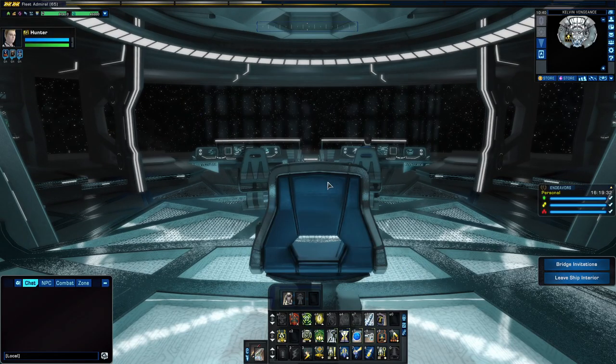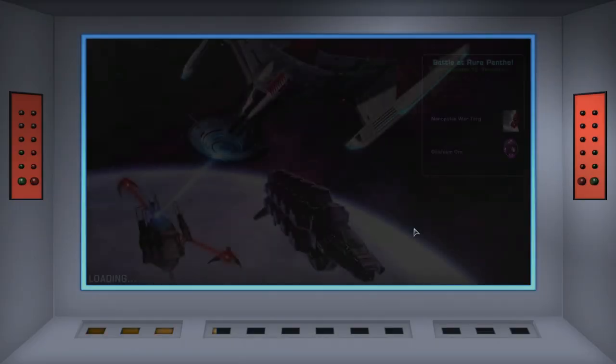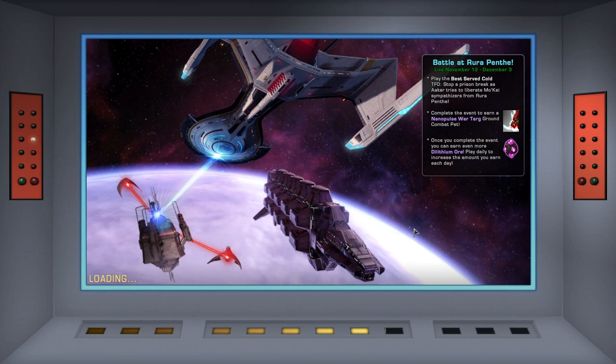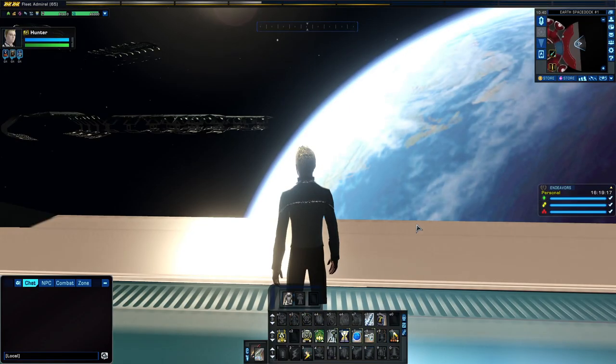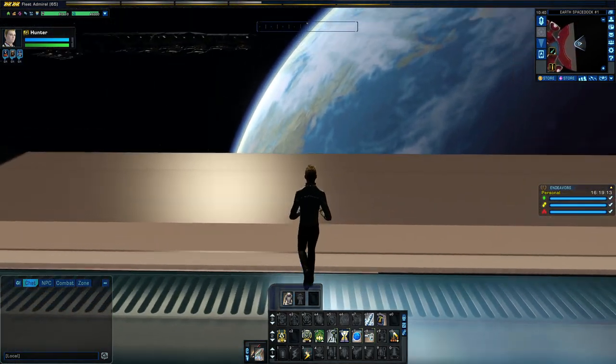Once we're outside, there are some areas where you want to avoid, so I'm going to talk you through those areas as well. And you do want to bring an EV suit, because otherwise you would suffocate. The first step is you will get stuck in the glass, so just jump, and then now you're outside.